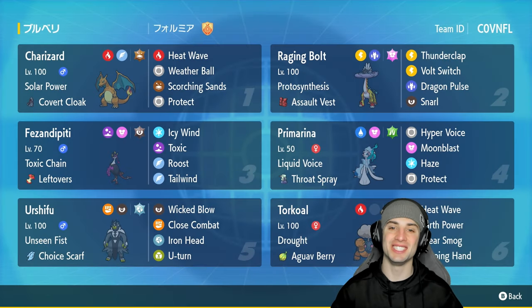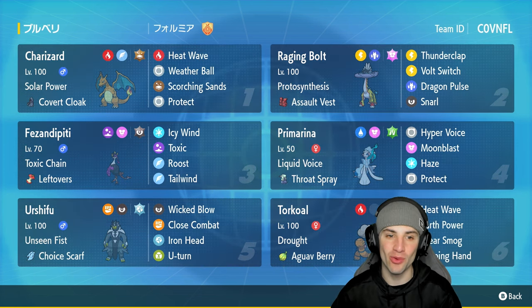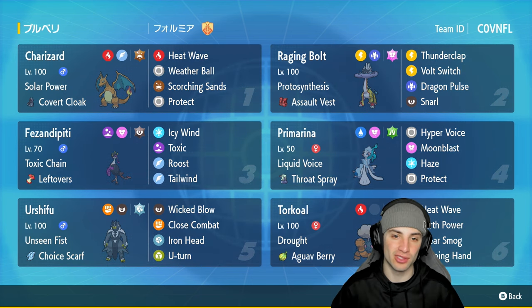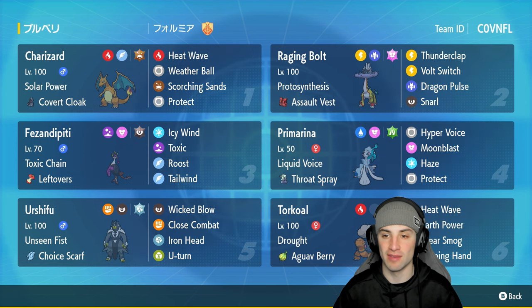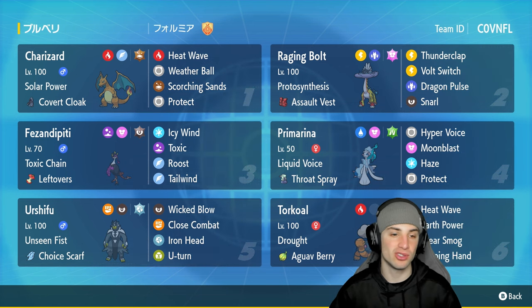What's going on YouTube, Jeans here, welcome back to the channel. In today's video we are continuing our tear on the ranked Regulation F ladder, but this time using a solar power Charizard team. Charizard is a fan favorite — I love Charizard and I love using it in Scarlet and Violet. Today we're pairing it up with Helping Hand Torkoal to make it do some big time crazy damage.